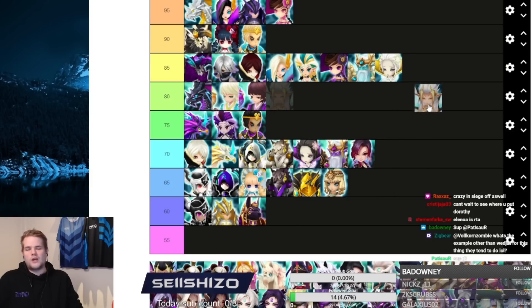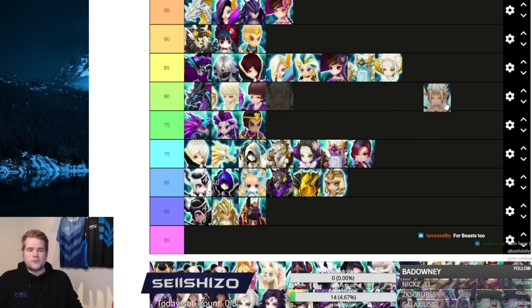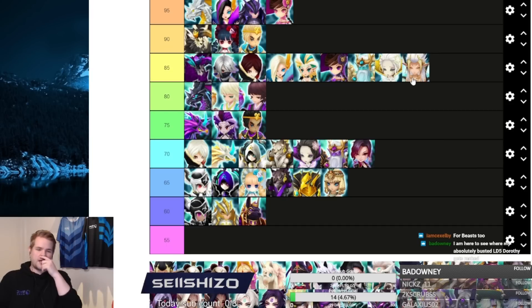Oberon got a good value buff because of Shizuka and Seimei. In siege offense he's one of the best one-shotters in the game — you can make him a NaM trap, run swift, or a single-target nuke in arena offense. He has versatility in multiple setups. I'd say Oberon 85 for that versatility.